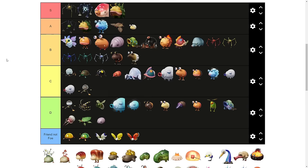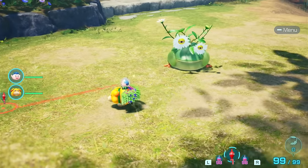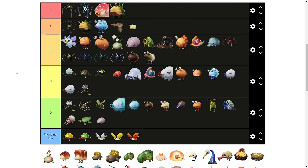The Creeping Chrysanthemum. These enemies have high HP and can easily catch Pikmin. If it catches you off guard and you're riding Oatchi, you can end up getting knocked off and odds are you're going to lose some Pikmin. B tier.